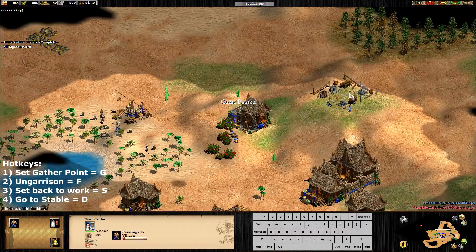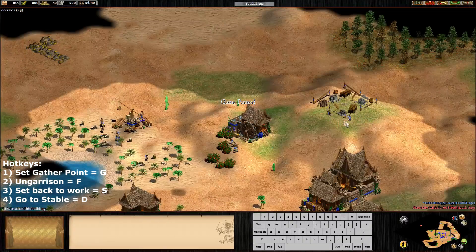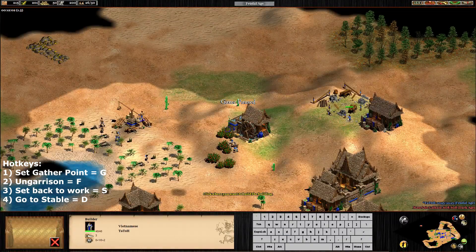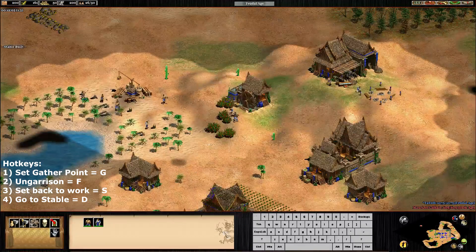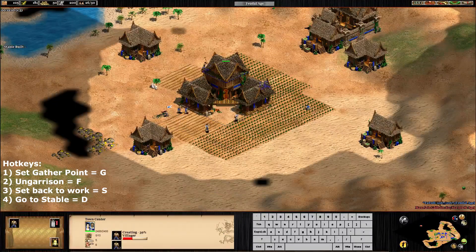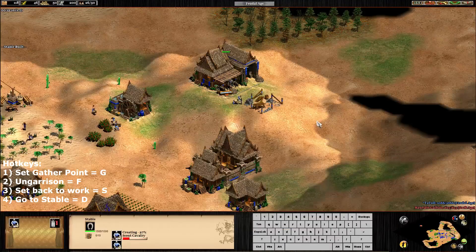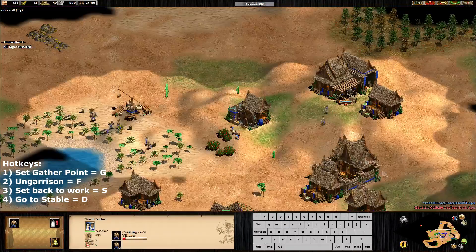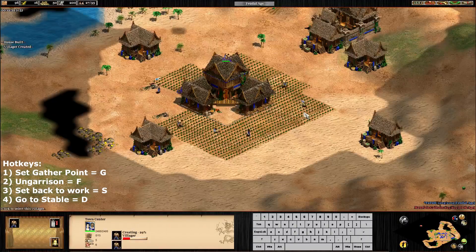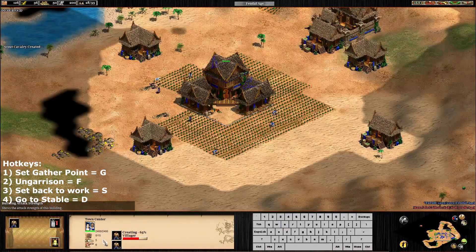Our next step, if we are going for scouts, is just to keep building farms, because scouts only need food. Each time we have 60 wood, we're going to create a farm. We have to pay attention there. Then we go to the stable - hotkey E, remember, go to stable E and press S to create a scout. Remember that you will always have to focus on the villager producer - it's better to create a villager than a scout in most cases.